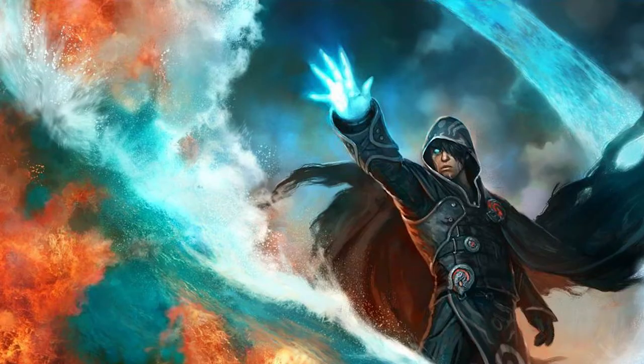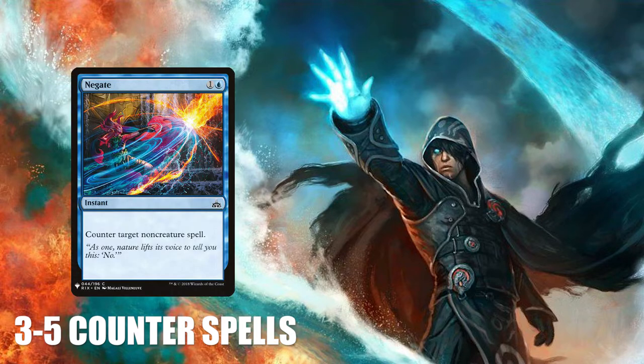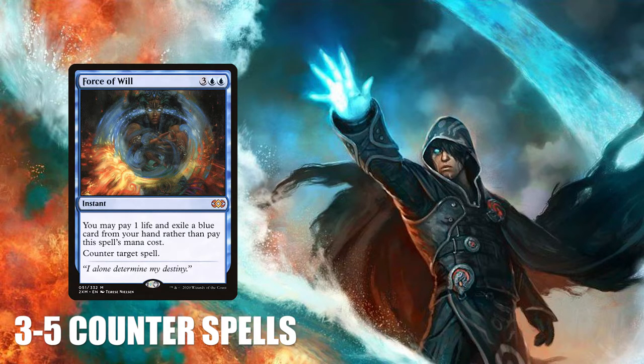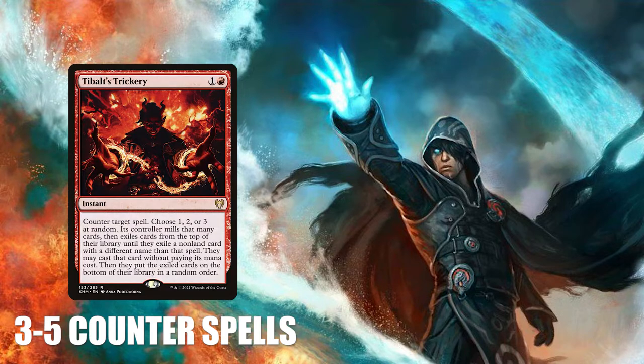Counter spells are often considered a faux pas in commander, although there are several exceptions. While running a counterspell-heavy deck would most likely make you seem like a douchebag, it's nice having 3-5 counterspells, especially when your commander's color identity contains blue. There's a plethora of great blue spells which can prevent a sticky situation, but remember that there are spells outside of the blue spectrum which can also serve this purpose — for example, black has Imp's Mischief and red has Tybalt's Trickery.